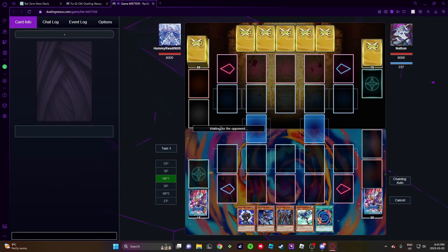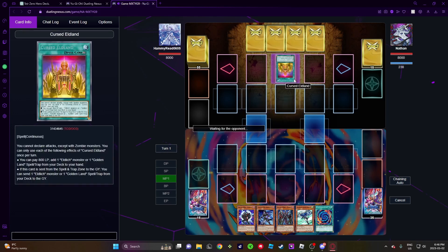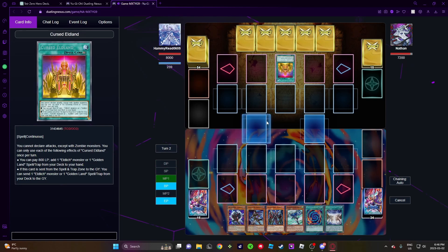Alright, no hand traps. Oh, crushed Eldritch. Are they gonna Eldritch? Yeah, Eldritch. Oh, pass — and then we can actually win.